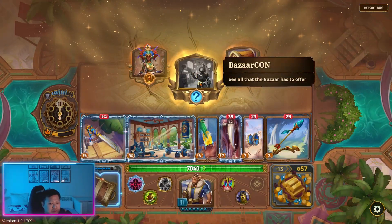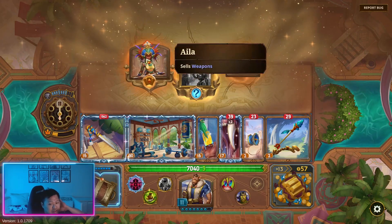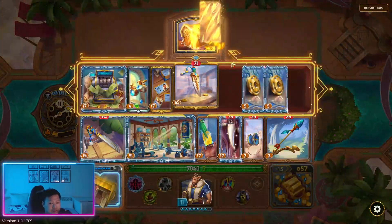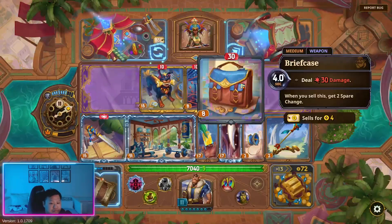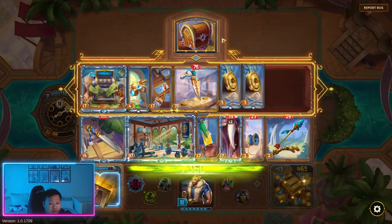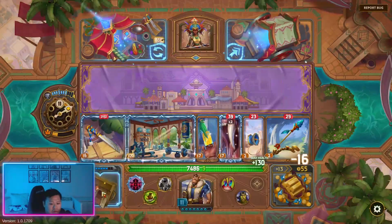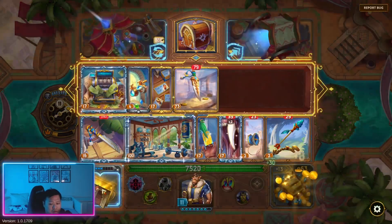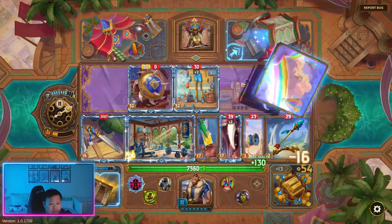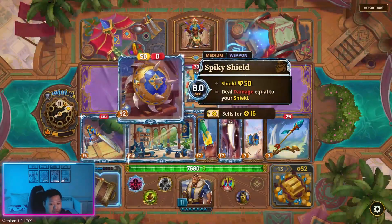Bizarre Con — although this might be good, I actually think just going for weapons is the best thing that we can do at this point. So let's sell all of these and buy some. This is expensive — we're only going to do that one, I think these are too expensive for us.